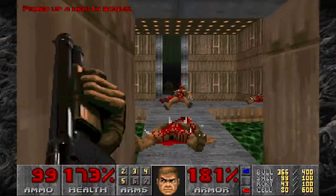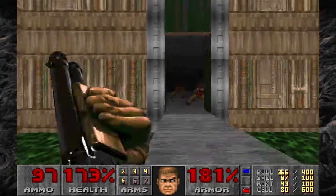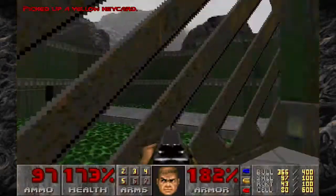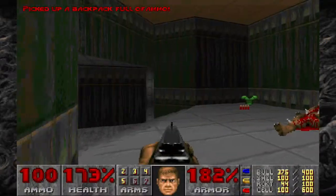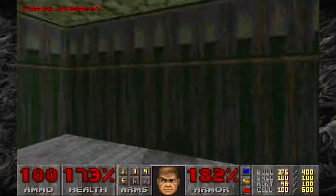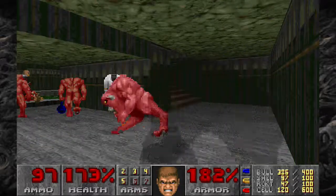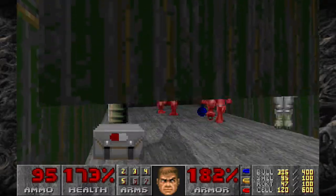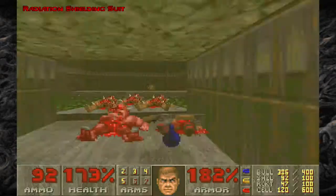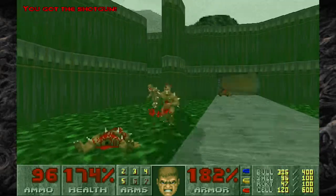We're getting pretty close to the end — one more key to go, and that's all she wrote. But then again, we're still only halfway done. And there it is. Another door opened, but luckily for me — secret exit! Rockets, more invisibility. I forgot about those guys.